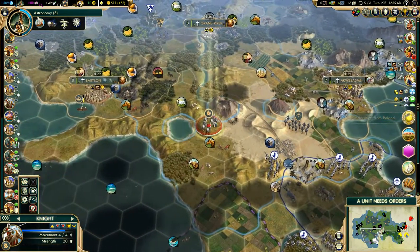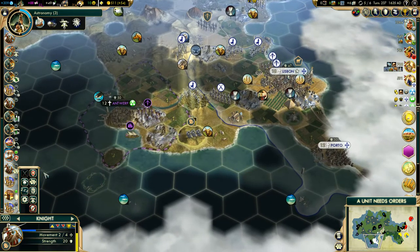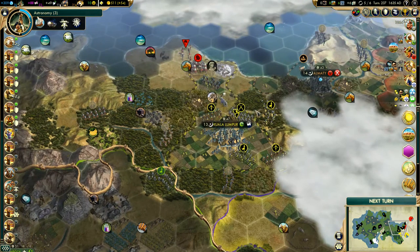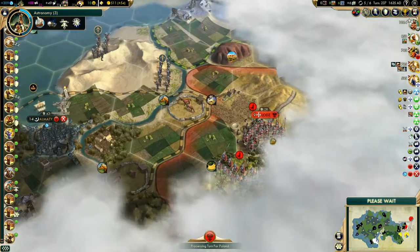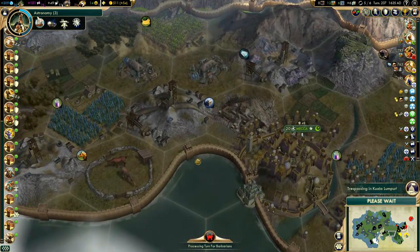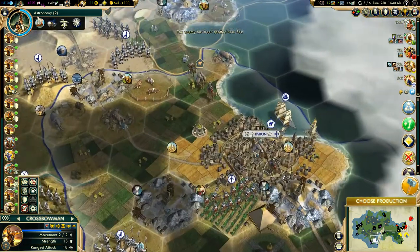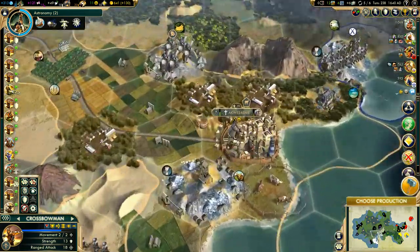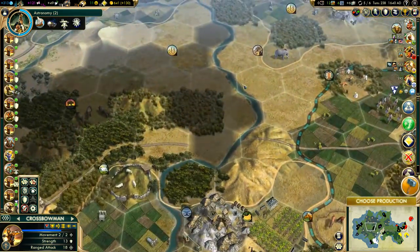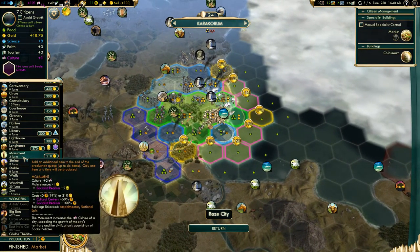We'll take a look and see how it goes. There's a lot of coal over there by Kuala Lumpur — very good to see. Also good to see that we're one of the relatively few cities in the Industrial era so far. Not even the Portuguese are there yet, I think, although we're just barely into the Industrial era.